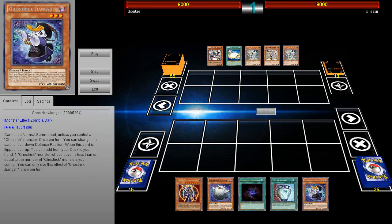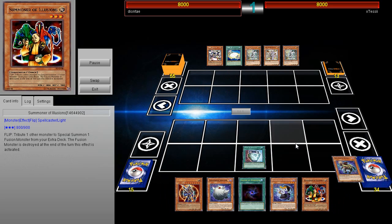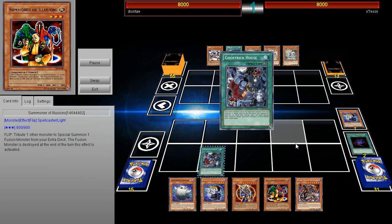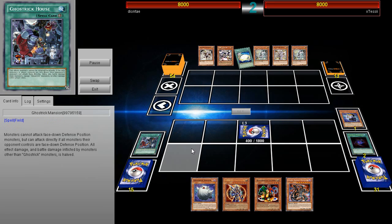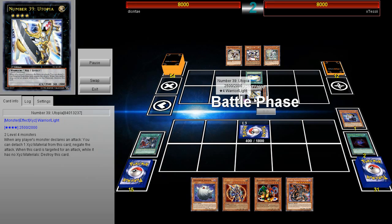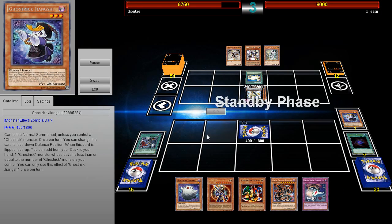I got a pretty interesting build from player Deontay playing Ghost Tricks — specifically Summoner of Illusions Ghost Trick. It's a very aggressive way to play Ghost Tricks and pretty unique because I haven't really seen any innovative decks using the Ghost Trick archetype or some of the tech cards in here. The opponent is playing some type of ZW, but there's no reason why you wouldn't go for Pleiades to just bounce back stuff.